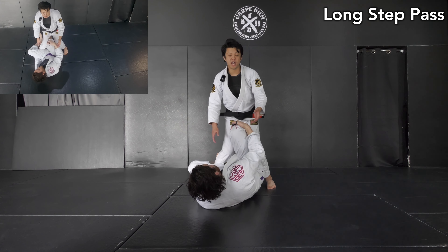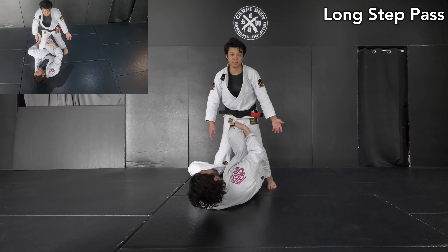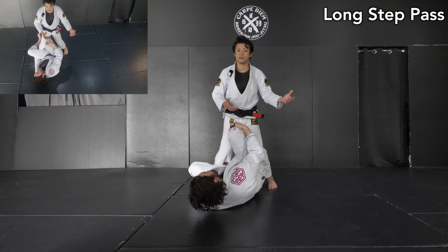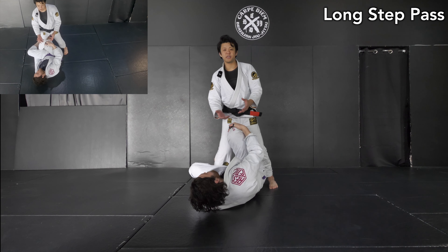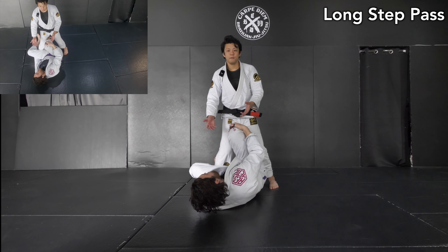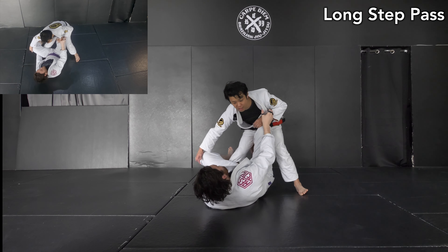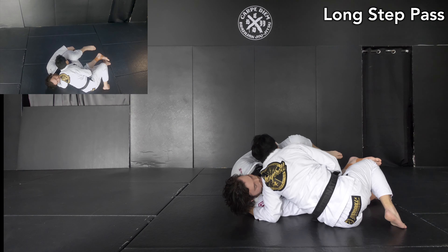Once he finds a chance, he shifts to the offensive guard pass — the cross face long step pass. But what he does is slightly different from other players like those from Atos or AOJ. Generally speaking, most players doing the long step pass like to fall on the mat right after making the cross face, then switch the hips and complete the guard pass.